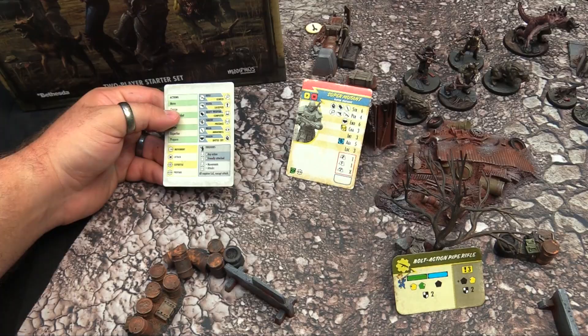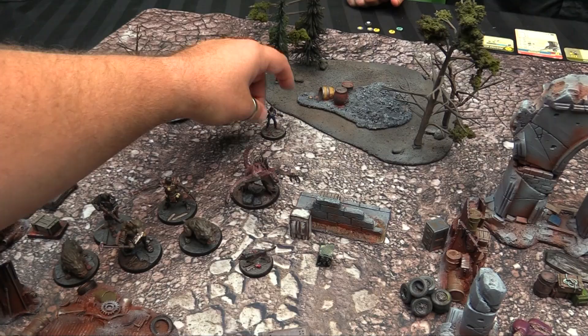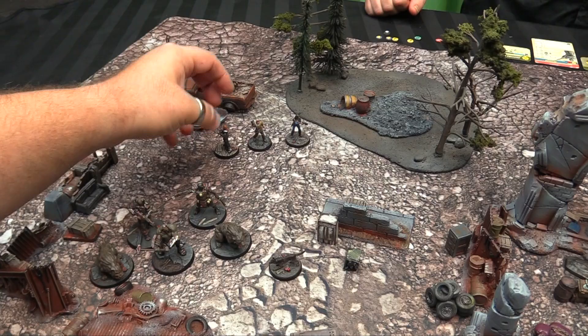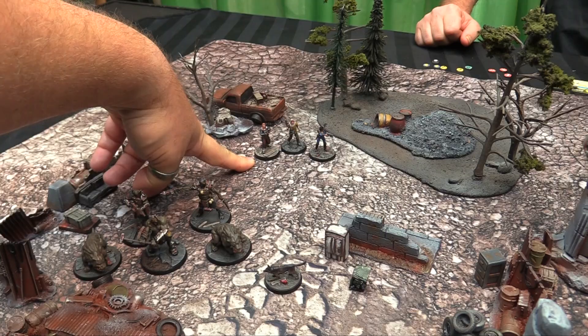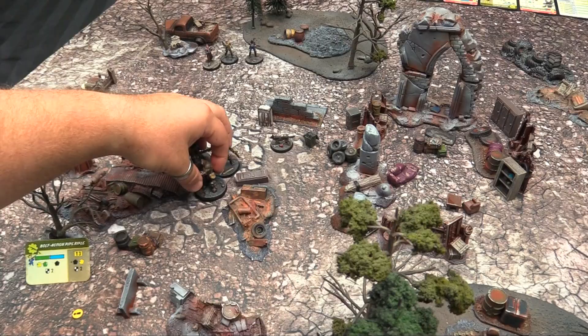Now we set up Troubled Beginnings. Dogmeat is in the center of the table. Jason has Nora with a 10mm pistol, the Sole Survivor Day One card, and two settlers with hunting rifles — nameless folk can share a card. I'll have a super mutant brute with a sledgehammer and two super mutants with bolt-action pipe rifles.